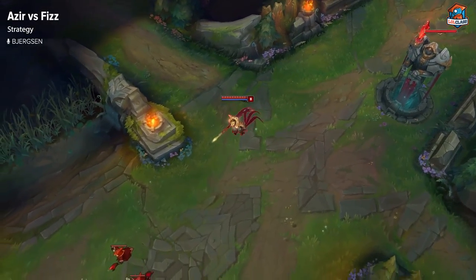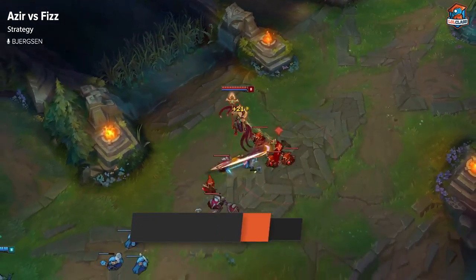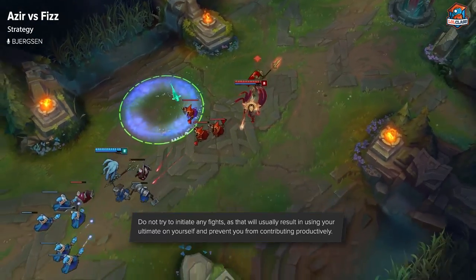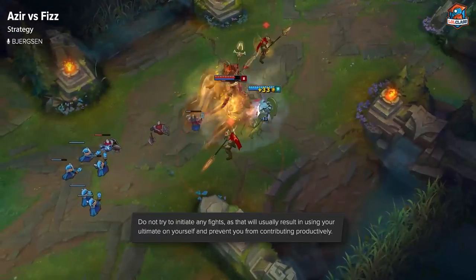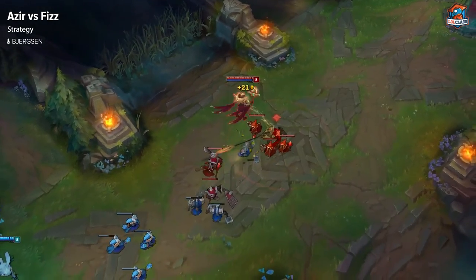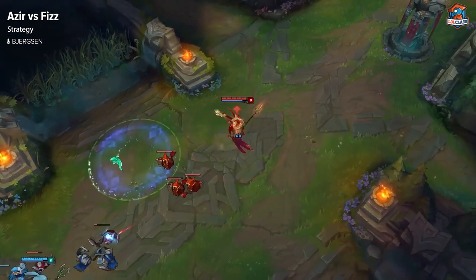One thing that can be really hard to pull off but can essentially win you the lane for free is dodging Fizz's ultimate using your W-E combo. It's really hard to react to, but if you're ready all the time and you know he's going to throw his fish at any given point, just be ready to W-E. Because if you dodge it, you win the lane for free — there's no way he can all-in you or make heavy trades. You win from that point on.